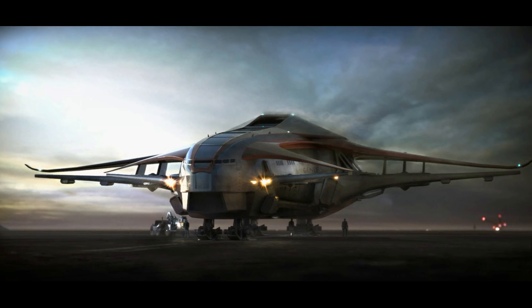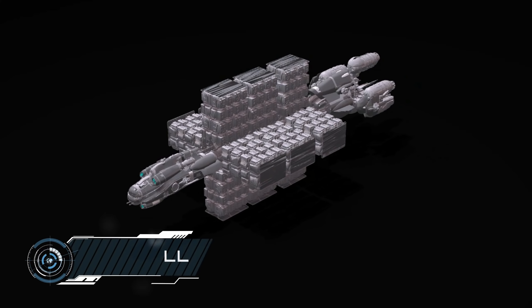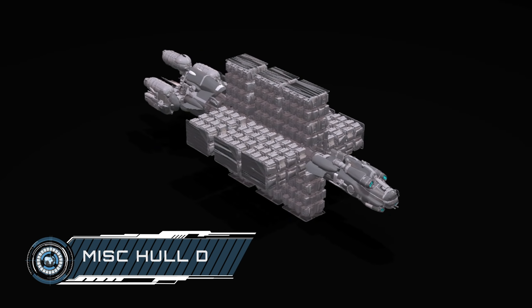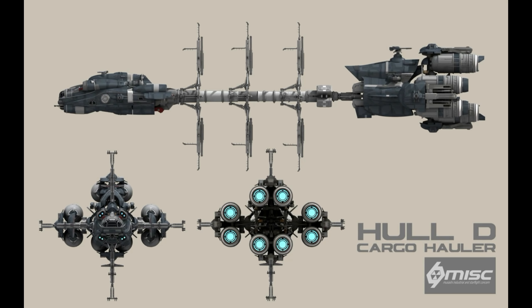Back to the Hull series, but on a different scale now — we have the MISC Hull C. It's at this point that the Hull series loses the ability to land planetside or moonside with cargo, so this is going to be more of a long-distance space-bound hauler, relying on smaller cargo transports for final delivery. For that sacrifice it gains a huge capacity, with the ability to transport 4,608 SCU — more than six and a half times the capacity of anything in-game at the moment. Before we see this I think we're going to need cargo missions where a hauler can take a contract and move goods for an NPC organisation.